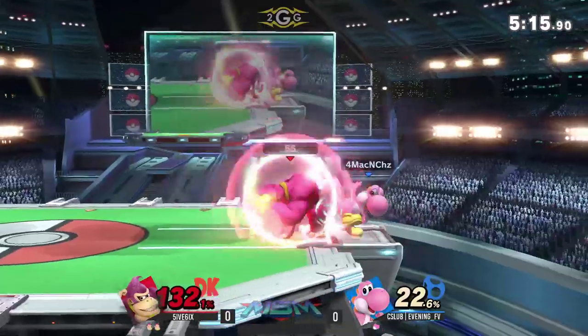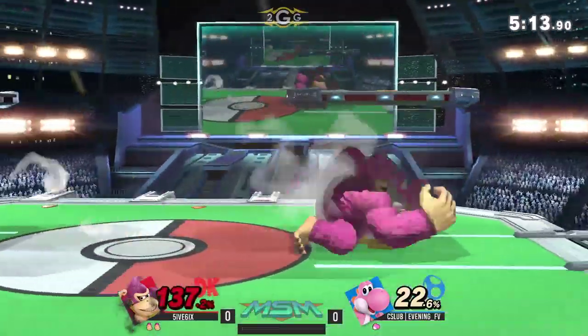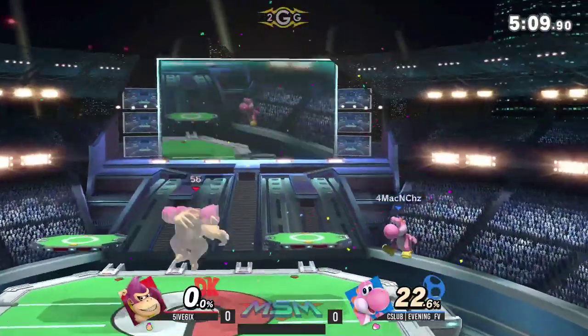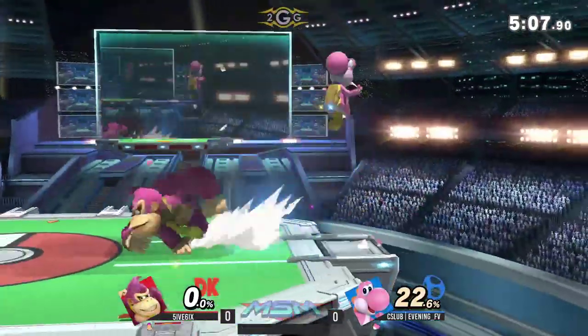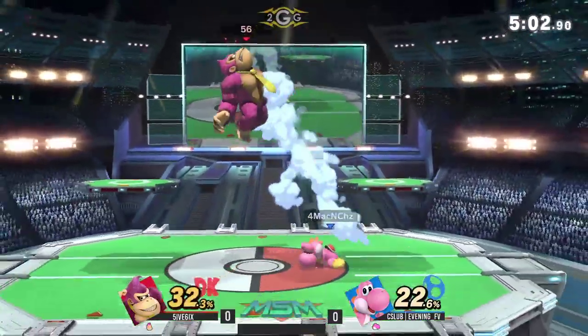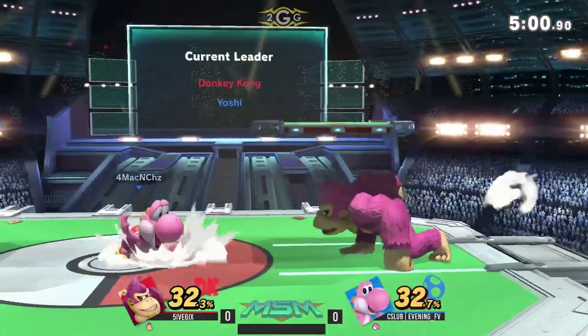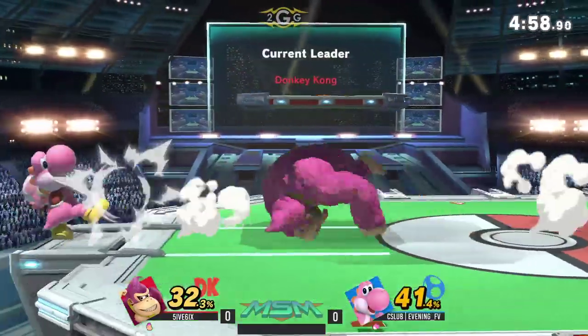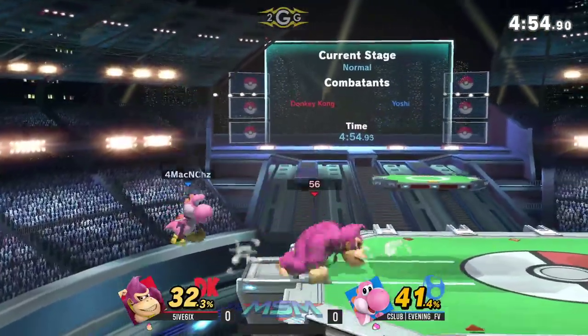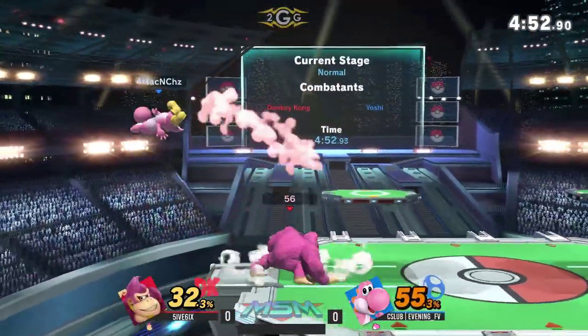What's he gonna do here — gets clipped. This is what I'm talking about with five six: there are moments of brilliance and then moments like a random forward smash at 22 percent, which isn't really gonna do anything except maybe tilt your opponent. The risk-reward is just not there. He got into a bad situation, got juggled, taken off the top. There are so many things he could have done differently in that scenario.